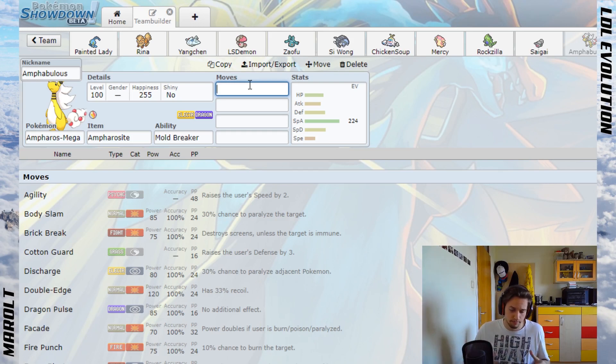Especially in draft league format, you can cover it with your team if there's something that counters Mega Ampharos. Like a Steelix — it resists Dragon and is immune to Electric — but you have your team to support that and provide switches into it. You can also Toxic or use a Ground type move.